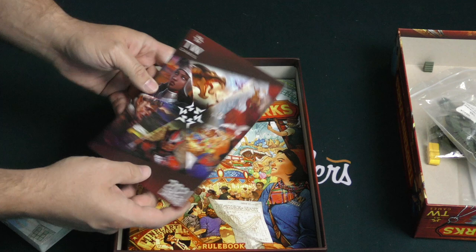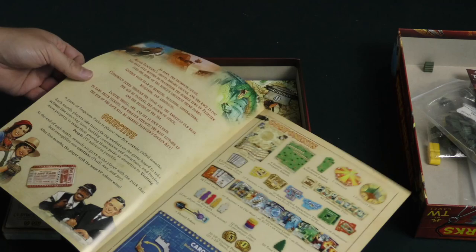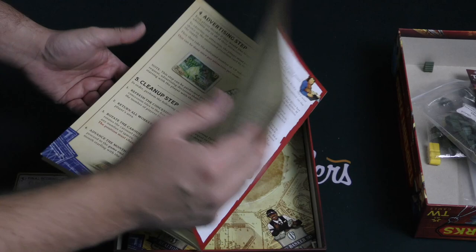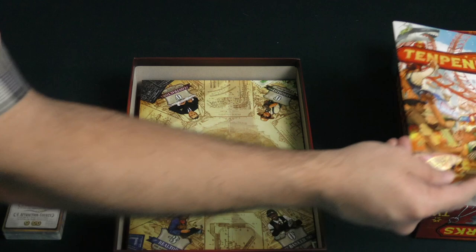We've got in here the catalog for Thunderworks Games. We've got some cards, which I'll come back to in just one second. Our rule book — let's quickly take a look at that. It explains all the components, the setup with great illustrations, income step, action step, the different action spaces, bonuses step, advertising, and cleanup. And then some solo rules on the back of the rule book there. Looks good.